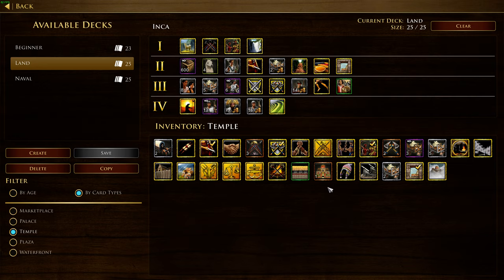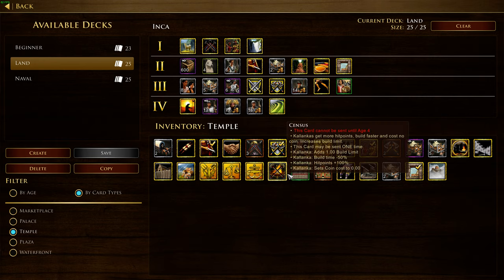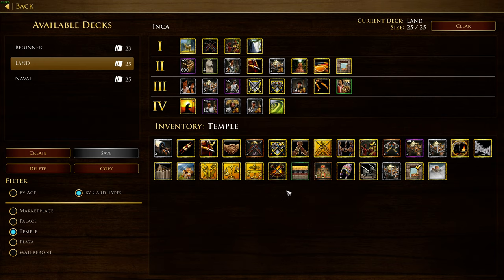The regular wall upgrade to make them fortified walls has been buffed to counteract the nerf of the really weak early walls. For the Chinese specifically, the Great Wall card used to give 100% more hit points but also decreased build speed by a lot, so you couldn't build walls anymore after sending that card — and 100% more hit points was useless anyway. Now the Chinese walls have been buffed. And the Aztec wall dance, which would increase all the hit points of buildings, is no longer a thing either.